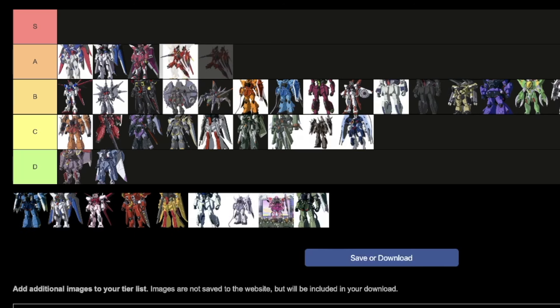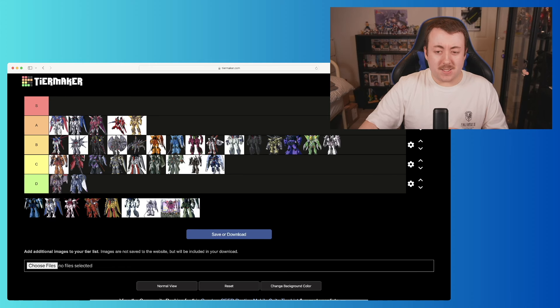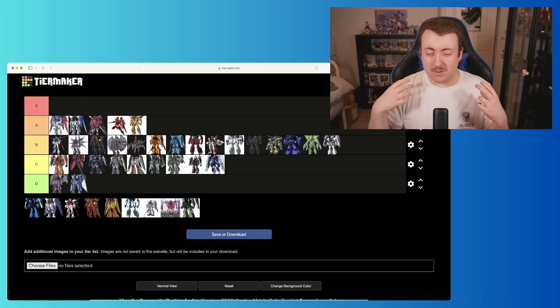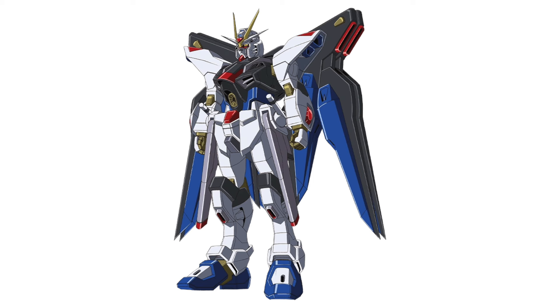Next we've got the Savior Gundam — another Athrun suit, and this might even be one of my favorites of his. I love the bright red, the yellow accents, the white — it's a bright colored suit with great proportions, and of course used a lot by Athrun early in the series. I'm going to go A with this one. Part of me likes it over Infinite Justice purely on color scheme, but Infinite Justice is obviously more iconic, so Savior goes just behind it.